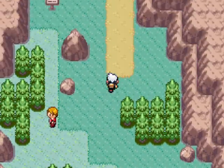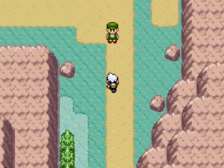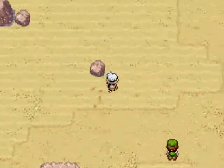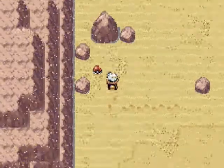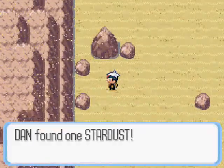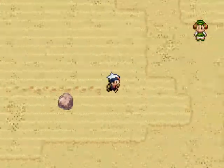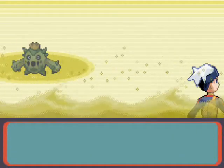Now the next thing we're going for is actually the fossil. Remember when they were talking about fossils back in Larva Ridge, or something like that? That town anyway. We're going after the fossil. Stardust, by the way, is kind of like Nugget — you can sell it for a lot of money so feel free to collect them. They are quite valuable when you find them.